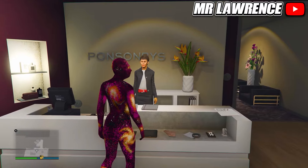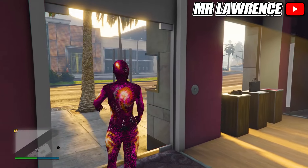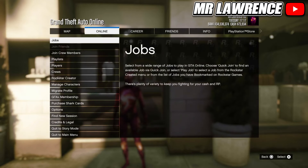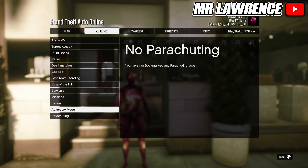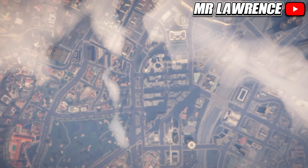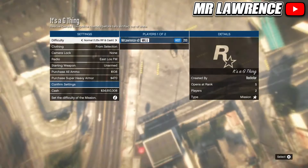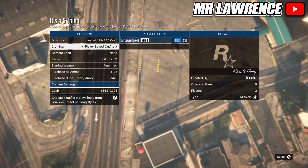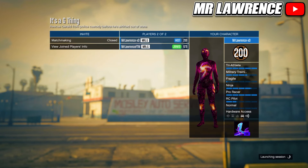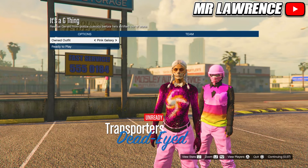From here you will need to bookmark the job that's in the pinned comment. When you bookmark the job you will need to restart your game so it pops up in game. You can then find it through your pause menu under bookmarked jobs and then to missions. If you can't bookmark it for some reason, your friend can bookmark it and invite you to the job. Just make sure that the host changes the clothing setting to player saved outfits and then starts.